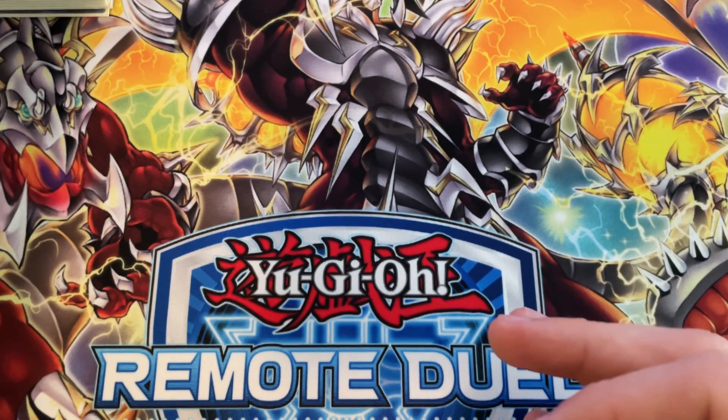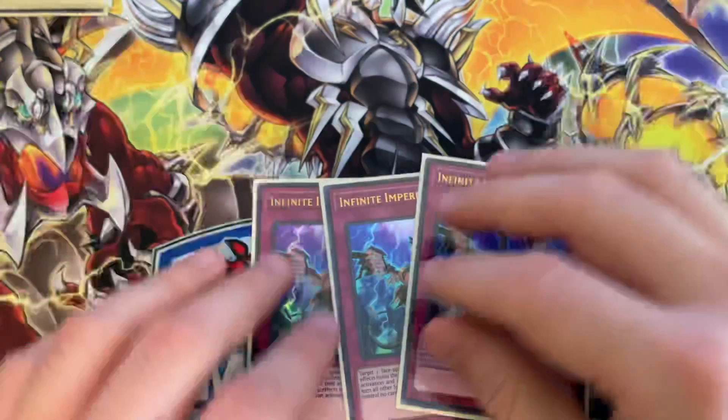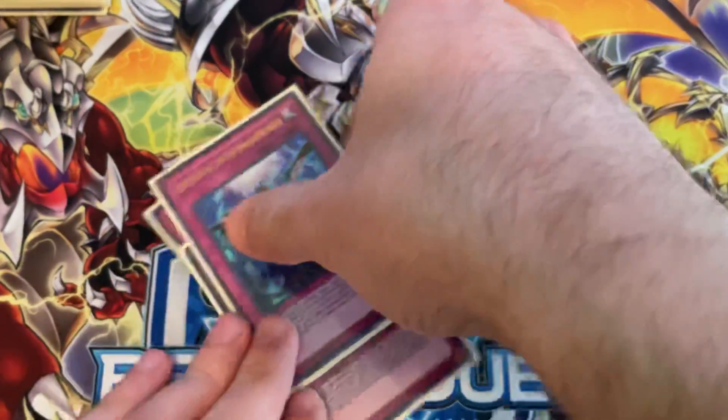Last but certainly not least for hand traps, I run three Infinite Impermanence. Like I said, we want to slow down our opponent if we're made to go second, and it helps a lot.